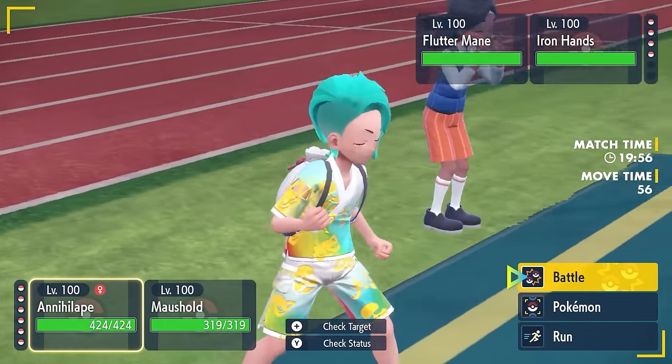One of my favorites: Chien-Pao and Dragonite — a formidable combination that's had a lot of success in the competitive scene. Chien-Pao's Sword of Ruin ability lowers the Defense stat of all Pokémon on the field. Combined with Dragonite's Extreme Speed and Normal Tera typing, you can knock out opposing Pokémon before they have the chance to move. Both Pokémon have priority across the board, making them a formidable pair.